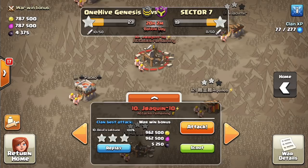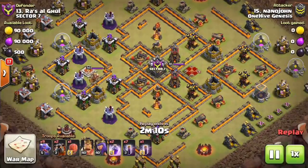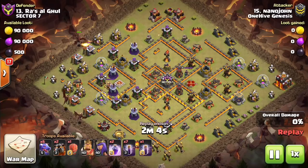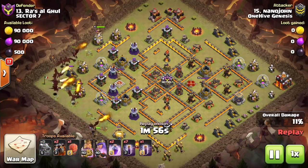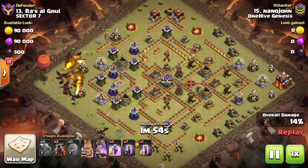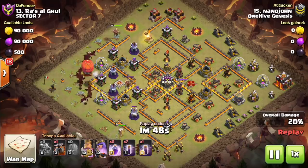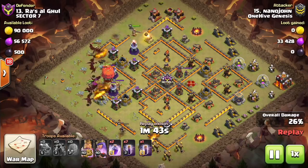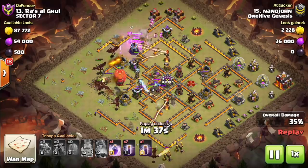Moving along, some more Town Hall 10s. Number 13, and we'll see some bases that defended and some that didn't. These next two are very good bases to use it on. This is a great type of base where it's completely separated in terms of having the Wizard Towers on one side and the air defenses on the other — that's the main separation you want to look for. The multi-infernos do cover those air defenses, but he's just going to use the bat spell for the back end, because the dragons can push quick enough to get towards those multi-infernos on their own.